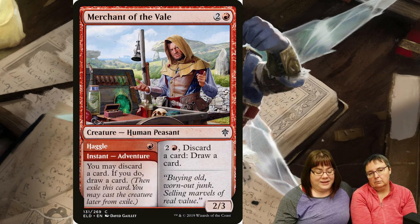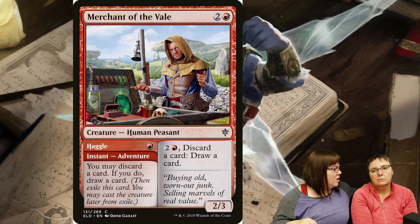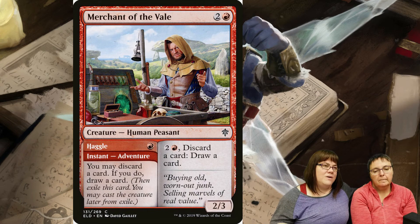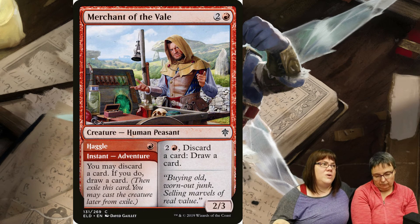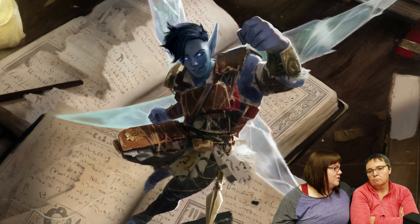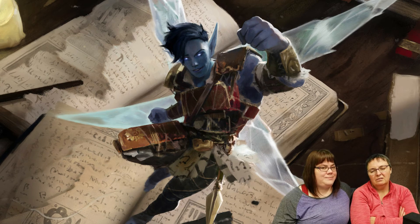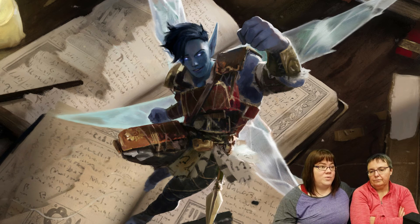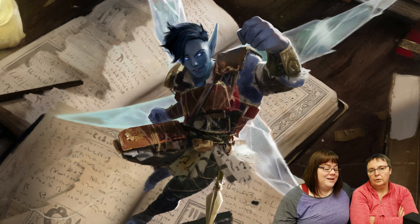Leslie also has some Merchant of the Vale in the sideboard - you can cast it for three mana to discard a card and draw a card, getting card draw, and for one mana you can play it as a creature. It has versatility - if you need more card draw you can bring it in, though card draw wasn't really an issue in these games.